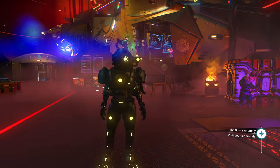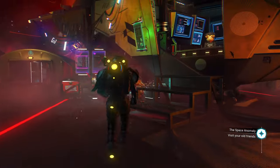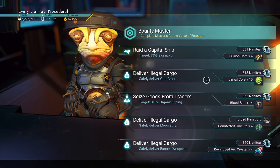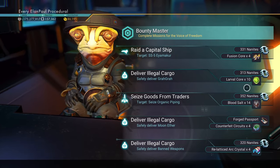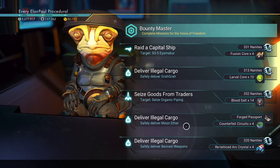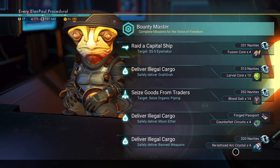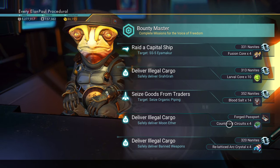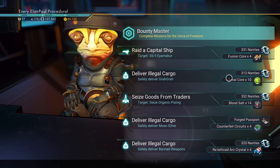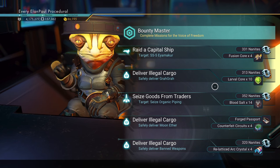We're now in a space station — in this case a pirate space station. Pirate space stations have some very interesting items. You've got quests you can go on via the bounty masters here, and occasionally they will give you some nanites through some of the missions. Not a whole lot, and sometimes it takes a while. These missions are very handy — you can get quite a bit of goods that you don't normally get. Blood salt not so much, but counterfeit circuits are pretty cool and very expensive. Relatticed arc crystals are great for trading. The larval cores bring up another way of doing things, and there are other ways to get larval cores which we'll go into in just a minute.